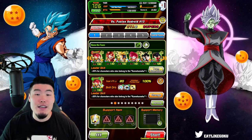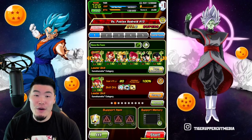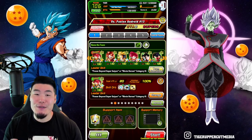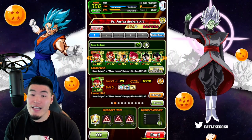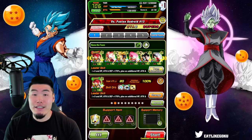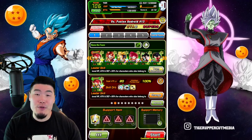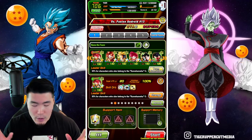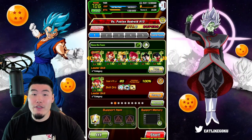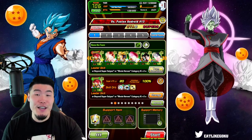We got the double LR Gods, Super Saiyan 4 Gogeta, the tech LR Gohan, of course the Extremes - The Awakened tech Godku, the LR Goku and Vegeta slash Gogeta, and also the tech Kale and Caulifla. The item as always is the Whis for damage reduction, and if you're curious about why I brought a full tech team, it's because 2 out of the 3 phases of this fight are AGL, so this should definitely help a lot.